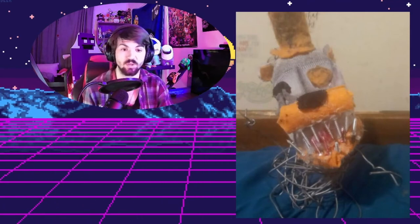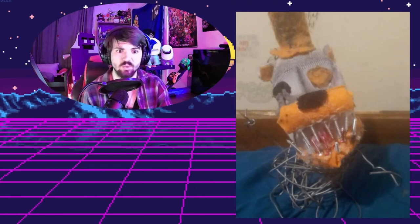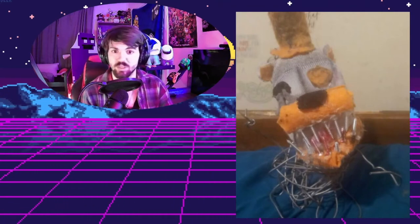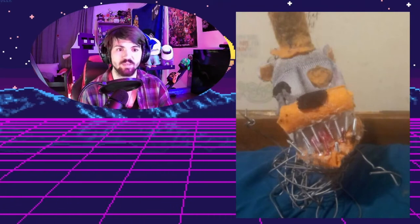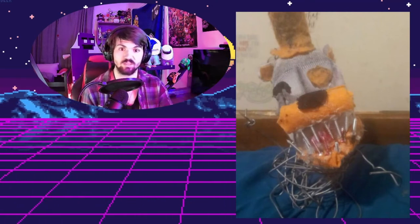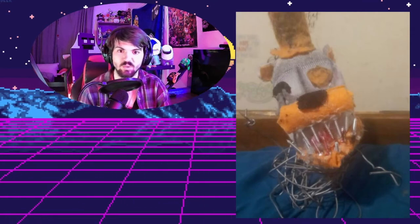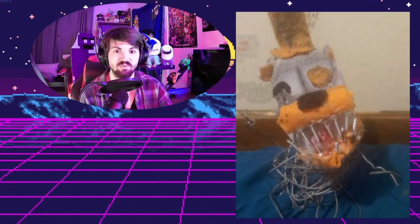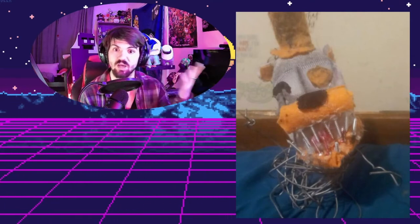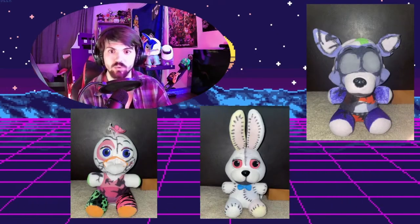Next up is this amazing looking Molten Freddy that actually has real wire and nails for teeth — that's pretty awesome. It looks all dirtied up like the actual Molten Freddy. Kudos to whoever made this, it looks great. It wouldn't look very cuddly, but it makes for a great display piece and would be a good addition to any collection. It's definitely one of the more unique Molten Freddy plushies I've seen, and I've seen quite a few from this series.